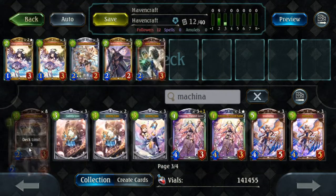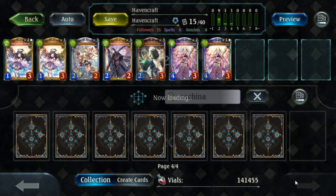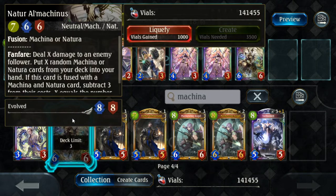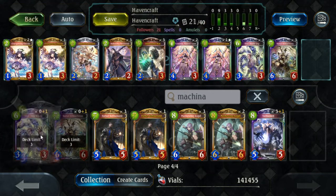Iron Knuckle Nun is the best 3-drop we have and gives us a Repair Mode. Limonia was a card that fell out of favor in previous versions of Alannah, but she's back in now. El Machinas is one of the strongest neutrals ever printed — a lot of decks in this expansion are centered around him. The new Legendary Vice has great synergy with almost everything in our deck.